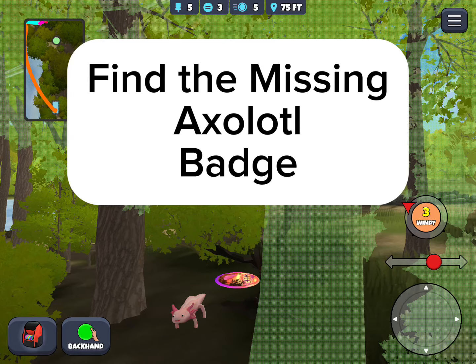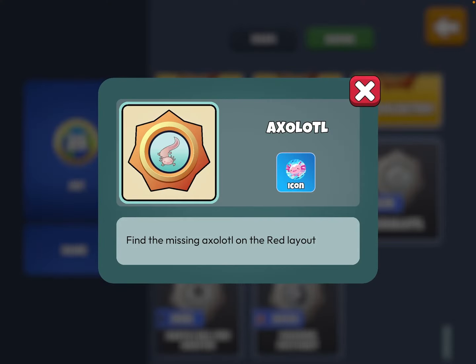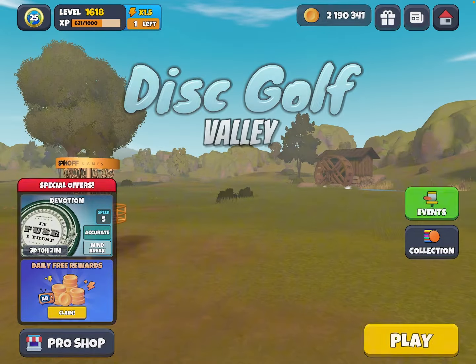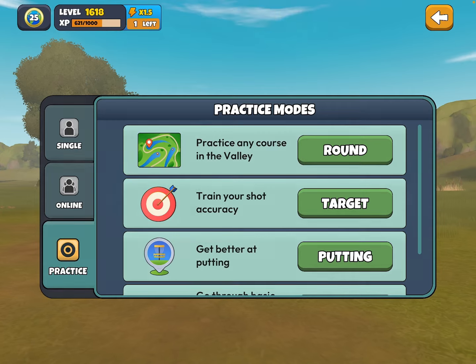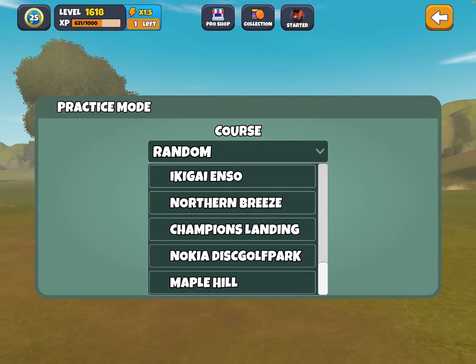A new update came out this morning and there are four new badges now. One of them is find missing axolotl on the red layout — that's Maple Hill, by the way. We know that from the patch notes. Let's go find the missing amphibian.